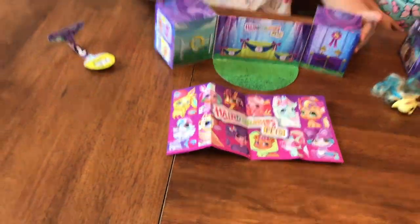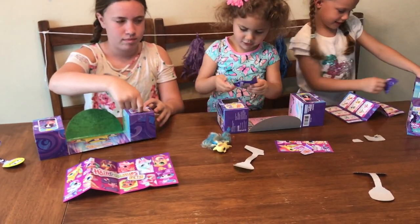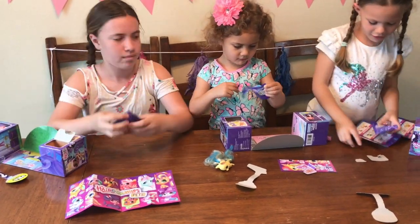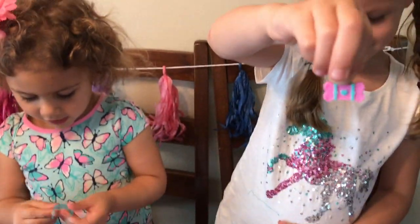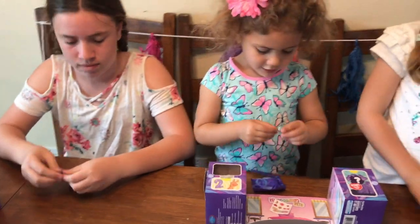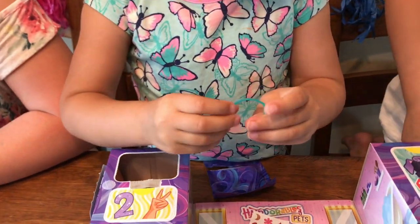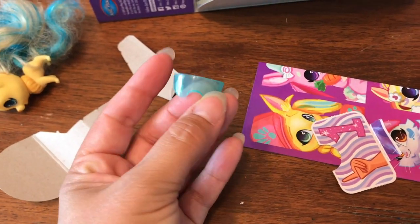So we want to start with box one? Yes! Let's open box one. Oh look, I got like a little suitcase — a bone-shaped suitcase. That's so cute, I love it. Can you open yours, Lucy, or do you need help, honey? I got goggles — like skiing goggles or something.